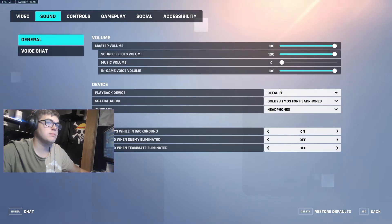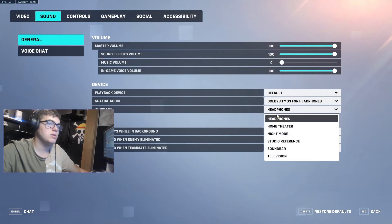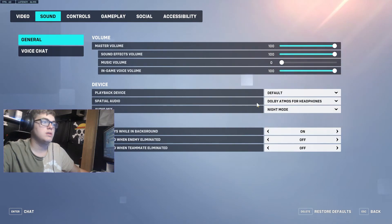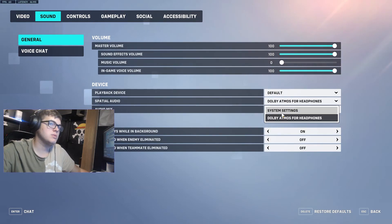For sound — make sure your sound levels are all right. There's also an audio mix: by default it's on headphones, but you can also use night mode, which can make it easier to hear footsteps. Facial audio you can set to whatever your preference is.